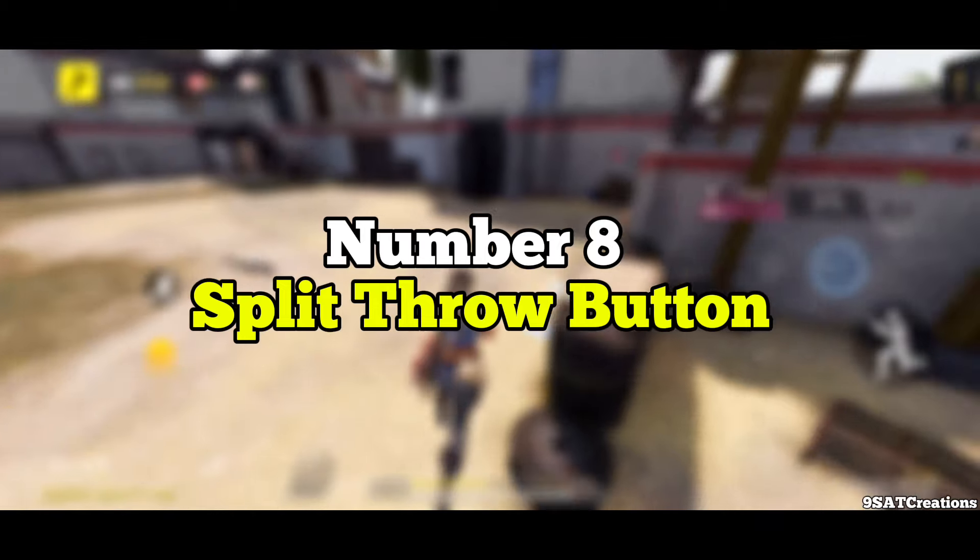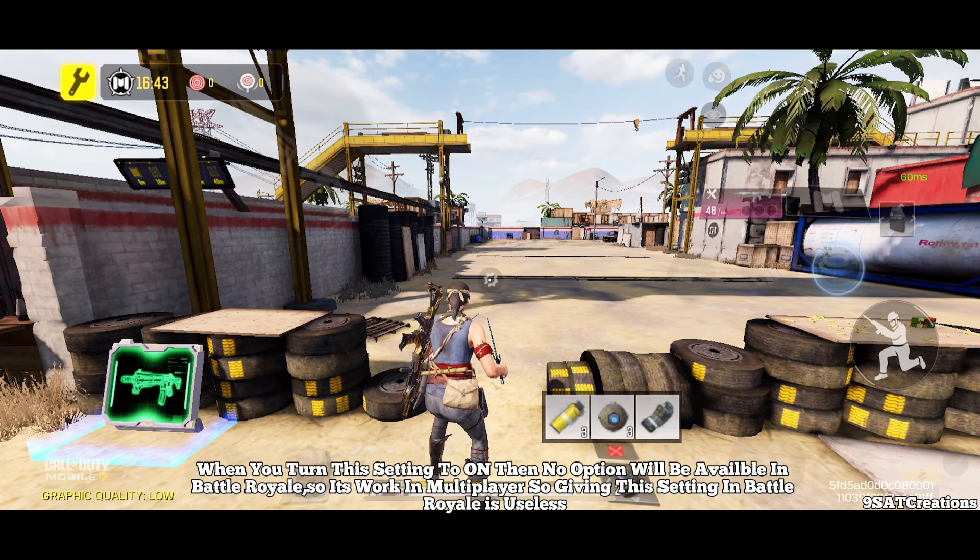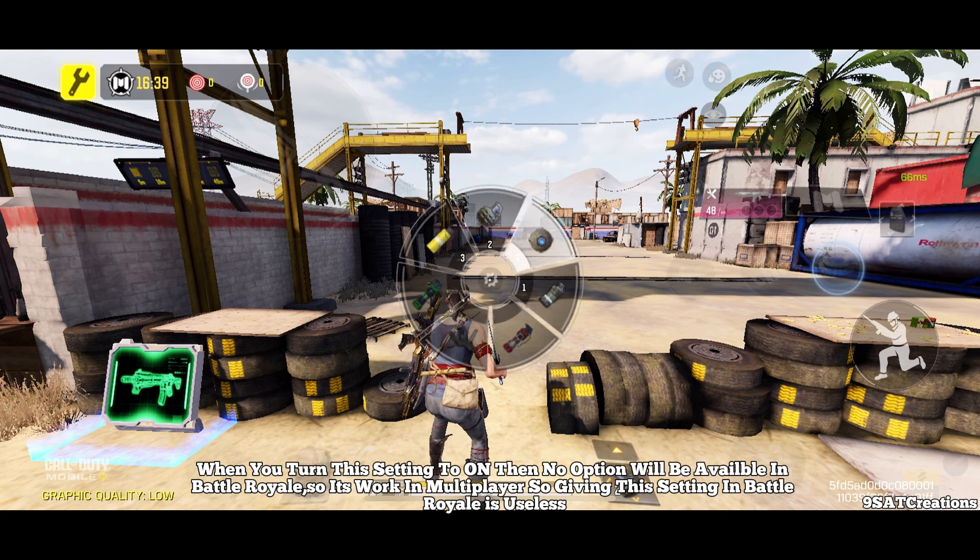Number 8: Split Throw Button. When you turn this setting to on, no option will be available in Battle Royale — it only works in multiplayer. So having this setting in Battle Royale is useless.